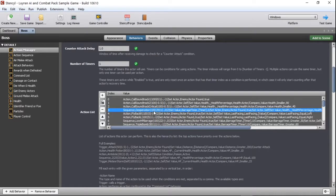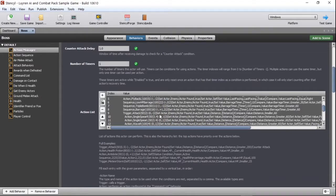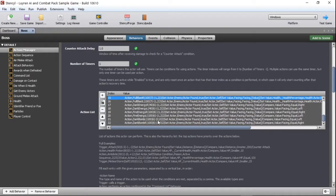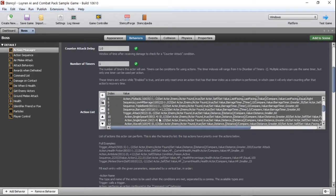Each action has its own percentage chance of being called, number of times it can be called, an action index, and its own conditions to check. Action index is similar to the phase of the AI. Starting at action index 0, only actions that match the current action index can be called. You can set or modify the action index on each action, and you can specify actions that happen regardless of the current index.